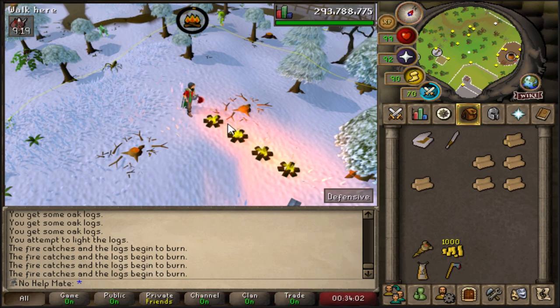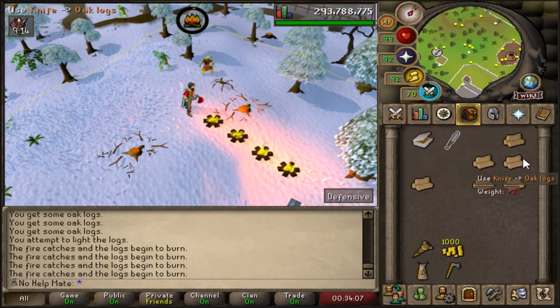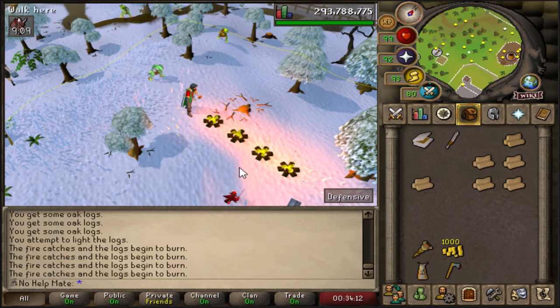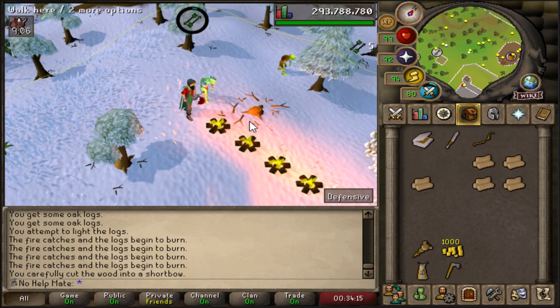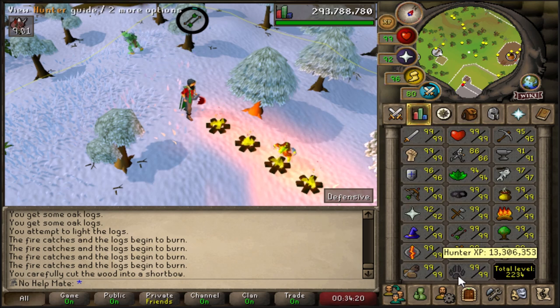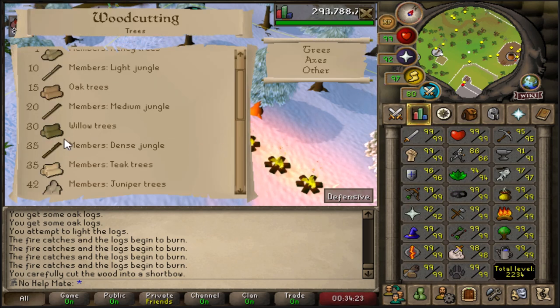The reason you want 50 Firemaking is because you can unlock Wintertodt, and at the very start of the game that's something you definitely want to unlock. At the same time, train your Fletching with the leftover logs — this is a good way to get a bunch of total levels at the very start of the game. By this point you should easily have reached level 30 woodcutting and you can chop willow trees. Chop and burn them as well — just make sure you get that 50 Firemaking — then save the logs for Fletching or whatever you want to do with them.